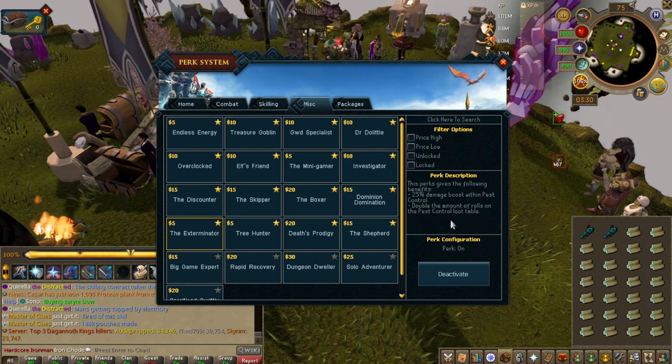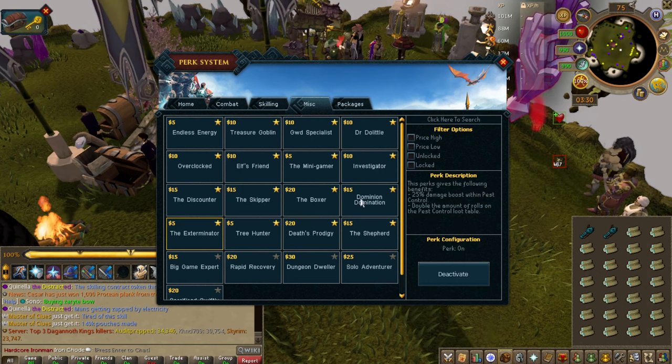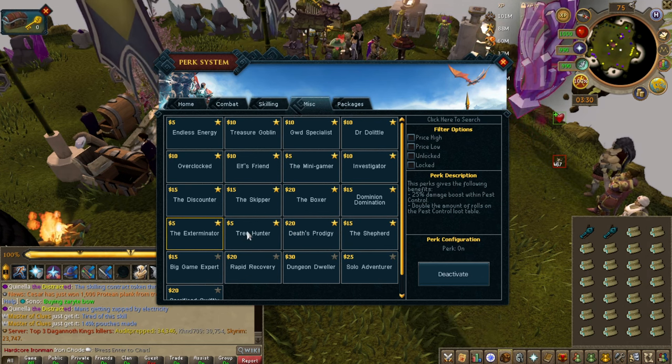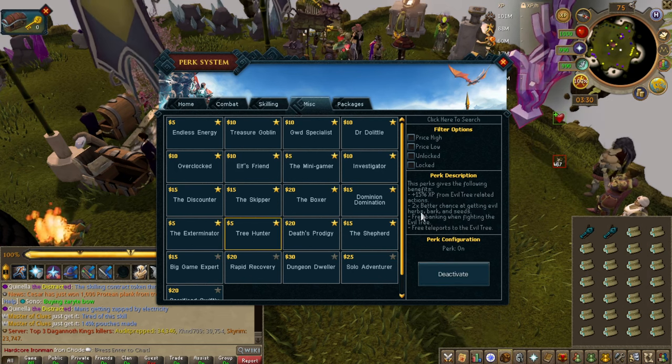Exterminator — damage boost inside pest control, and doubles the amount of rolls on the loot table. Not that great, but if you want to get pest control done quickly for achievements, then go ahead and get this perk.